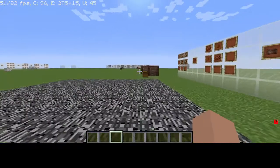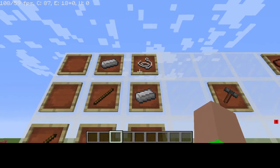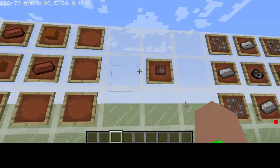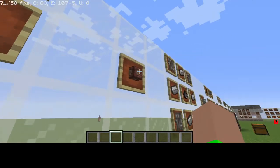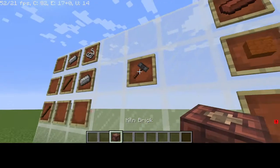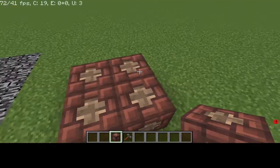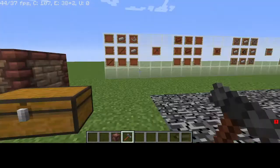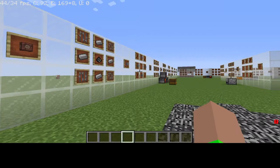First, you need to make the Engineer's Hammer, which requires two iron, one string, and two sticks. Then you want to make the Kiln Brick, which requires two bricks and two sandstone bricks. Place four Kiln Bricks down, right-click with the hammer, and you get the Kiln Alloy Smelter.